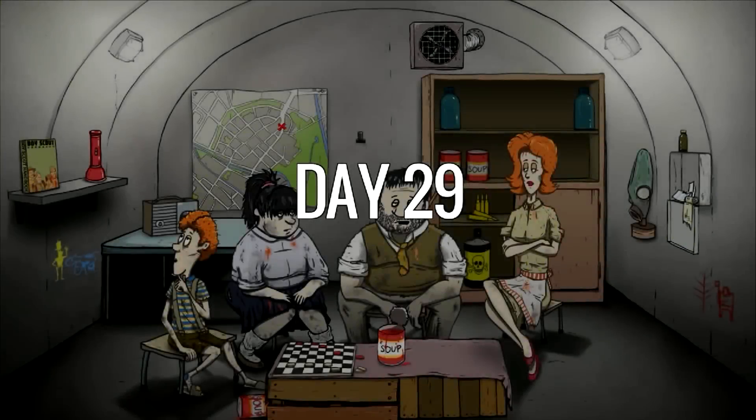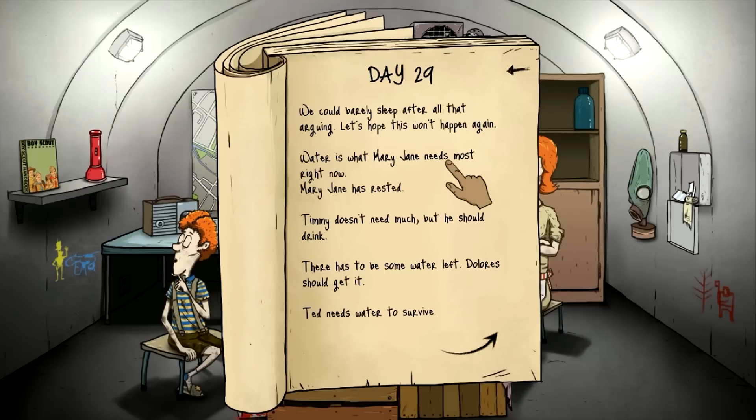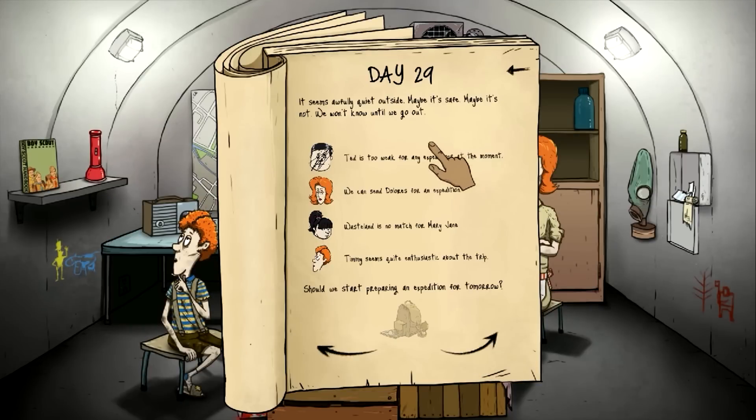Day twenty-nine. Come on, let's hear from the army. We could barely sleep after all that argument — let's hope it won't happen again. Water is what Mary Jane needs most right now. Timmy doesn't eat much but he should drink. Ted needs water. Water for Ted, Dolores, Timmy, and Mary Jane. Water for all. Ted has recovered from sickness — alright good. Let's give everybody water. We'll try going out now since this message seems a little more safe. We're going to send Mary Jane again — the wasteland is no match for her. She's awesome.